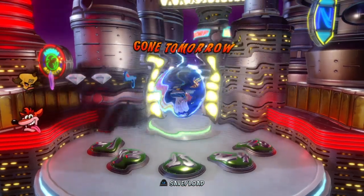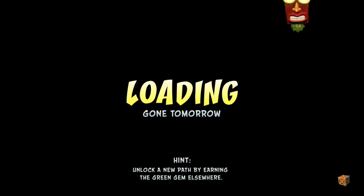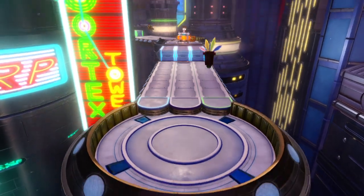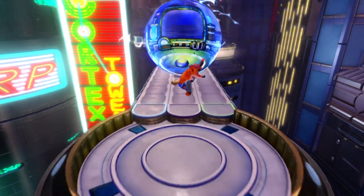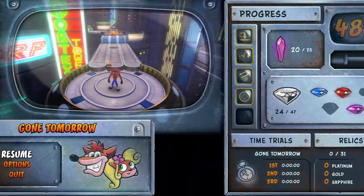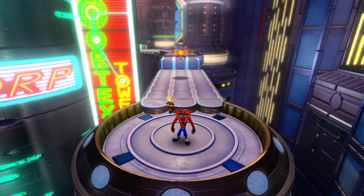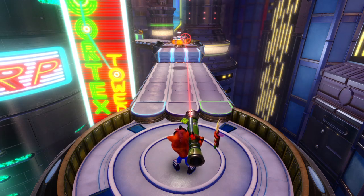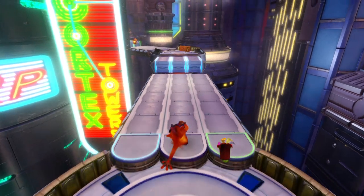Heading into Gone Tomorrow now. There's a notification saying to unlock a new path by earning the green gem, but we haven't gotten the green gem yet - it's actually in world five. So if we get the green gem in world five, we'll have to come back here. I do have the bazooka, which is handy.